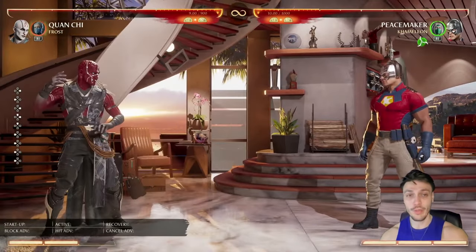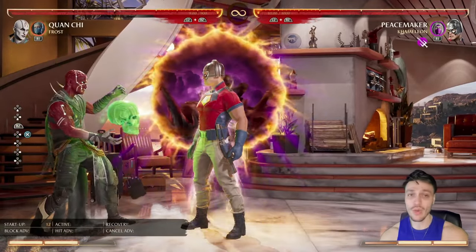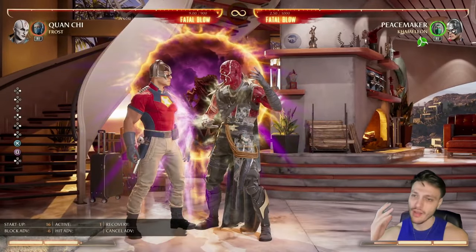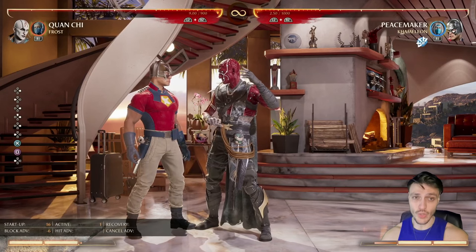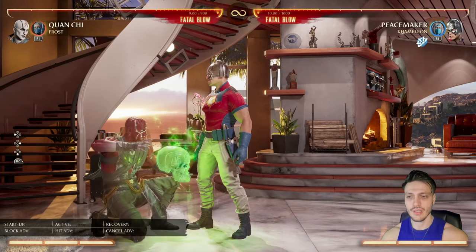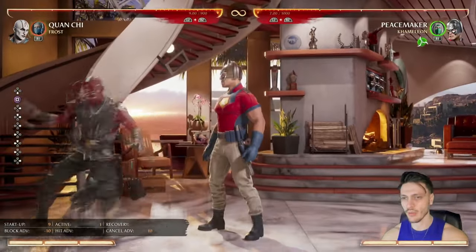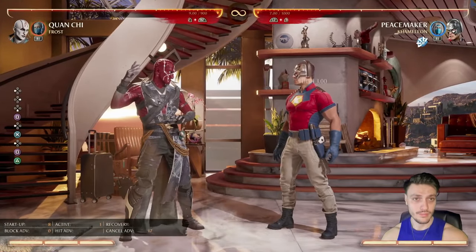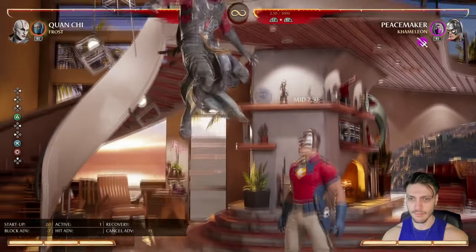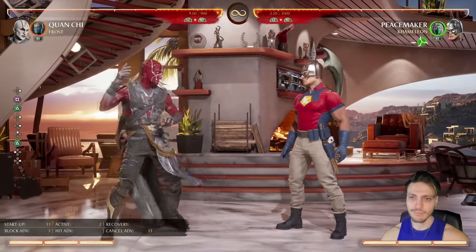With the green one you can't do anything — even jumping, a good player can still punish you. But with the orange one, no matter what they do you have armor, can jump out, and they can't do a thing. You can also go for a grab to switch corners. That's the best solution for escaping the corner with Quan Chi. If you don't have meter, you can try blocking and poking, poking into back three, or the neutral jump — which is very strong for catching opponents trying to poke you.